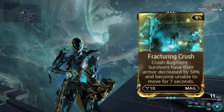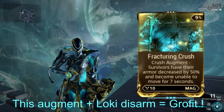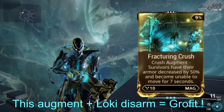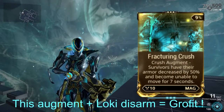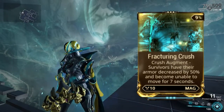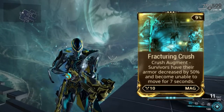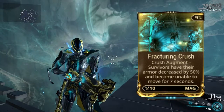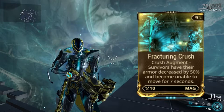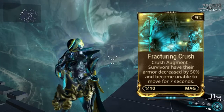This ability has an augment called Fracturing Crush, which reduces enemy armor by 50% and immobilizes enemies. However, they still can and will shoot you, so its main use is for its armor reduction — and even that can't be more than 80% per cast. If you cast it a second time it will just reduce 80% of the remaining enemy armor, so you can't completely strip enemy armor at all. It has the same problem as Magnetized Discharge: nice to have but not exactly worth a mod slot.